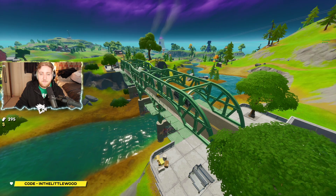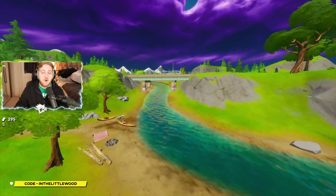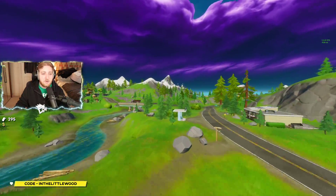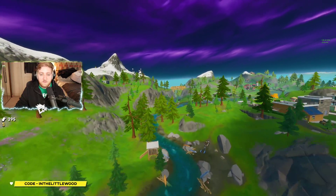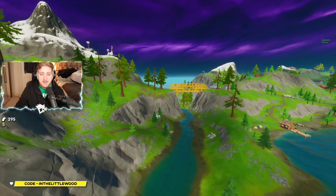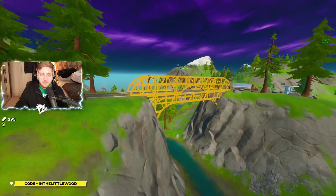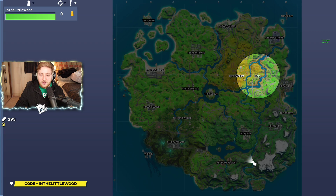The next one is the Yellow Bridge, and that is going to be all the way south of Lazy Lake — I'd probably say east of Misty Meadows as well. It actually connects from the road from Retail Row too, if you want to follow the mainland road. But the Yellow Bridge is right about here. On the map, you're looking in the bottom-left corner of G7, right by this mountain here.